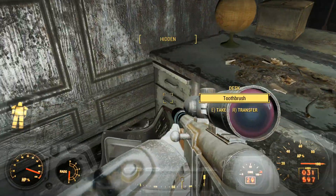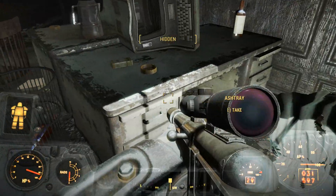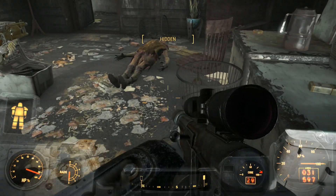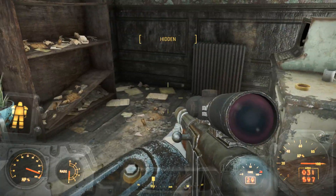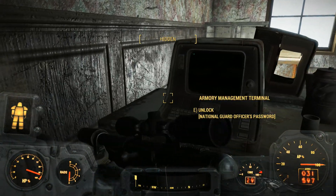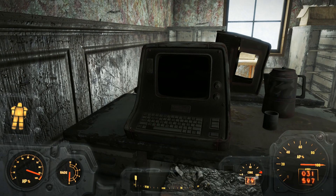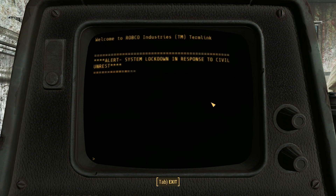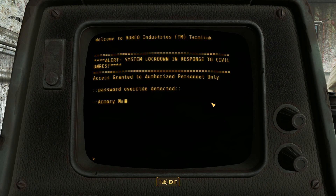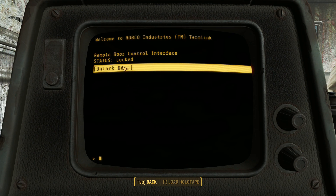Toothbrush, ashtray, bourbon. Armory management terminal — we've got the password, so we might as well have a quick look in here. Password, remote door control, unlock door. I wonder what door that's unlocking.